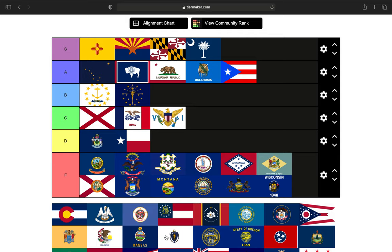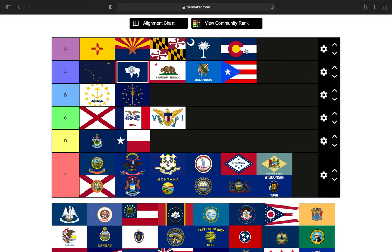Next up is the state of Colorado. This is another one of those flags that the minute you see it, you know exactly what state it represents. You've got the blue stripes, the white stripe, the red C, and the sun. This is a great flag — I really enjoy it. I'm going to put this flag in the S tier.